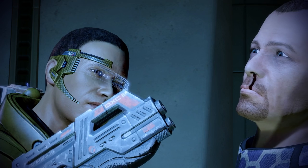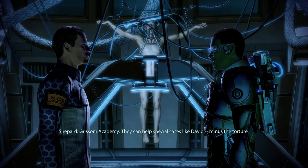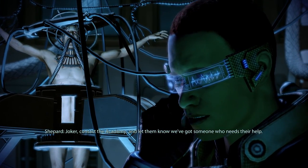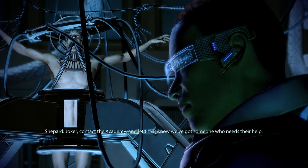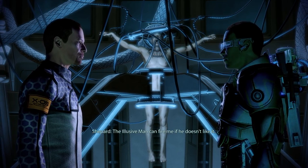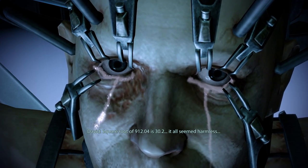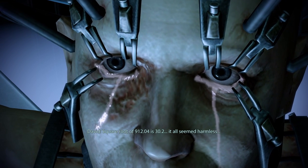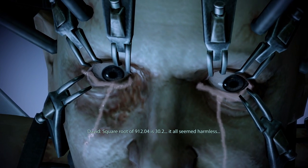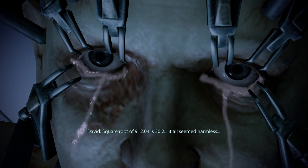Where will you take him? Grissom Academy — they can help special cases like David, minus the torture. Joker, contact the Academy and let them know we've got someone who needs their help. Aye aye, Commander. The Elusive Man can fire me if he doesn't like it. Square root of 90012.04 equals 30.2. It all seemed harmless.